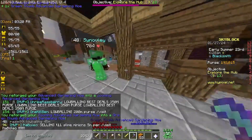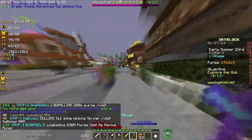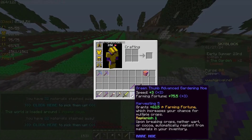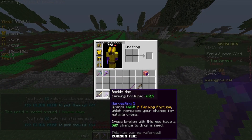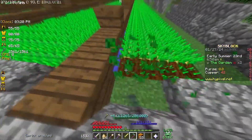Let's see if we reforge it — we can get Zooming, which gives speed. I don't think I want speed though. There we go, Green Thumb. I think if I use Green Thumb, that'll give us more farming fortune, and that's what we're going to need. Also, the replenish enchant is new on this thing, unlike the old one that doesn't have replenish, so it should work the way it should.